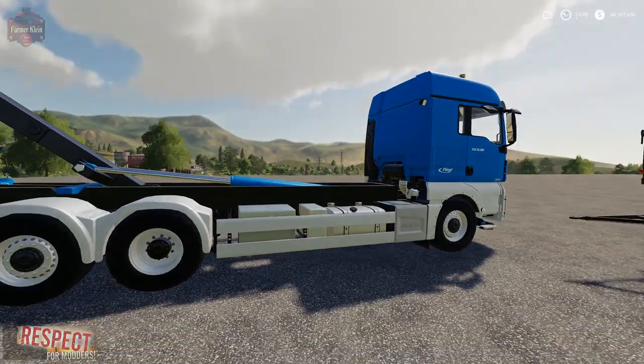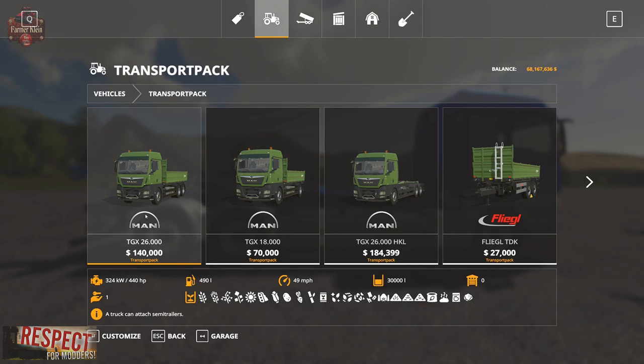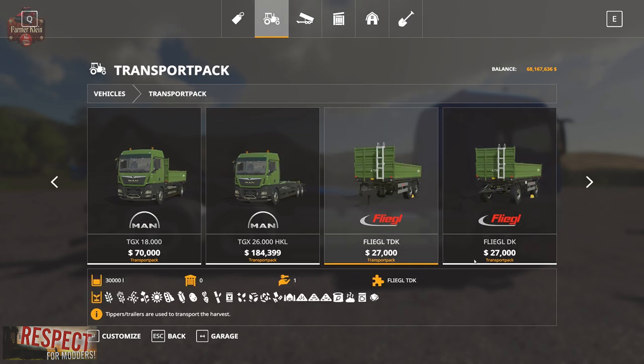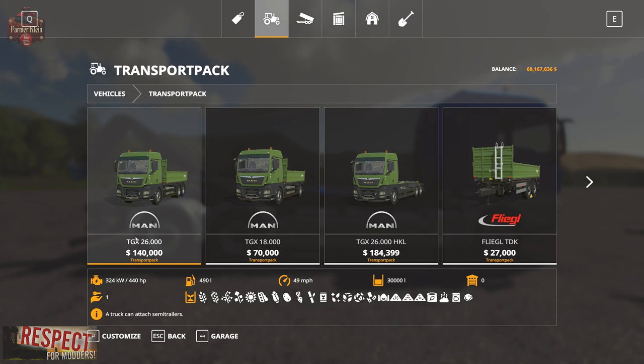Let's dive into the store options on these trucks and trailers, because they have more configuration options than I've seen on any other mod. In the shop under vehicles, the transport pack has its own category. We have three trucks — the two axle, single axle, and hook lift variants — plus the Fliegel TDK, Fliegel DK, TMK, MK, and Hofferman SW 180 trailers. The TGX 2600 costs $140,000, has 440 horsepower, holds up to 30,000 liters, and supports all standard Farm Sim 19 fill types.